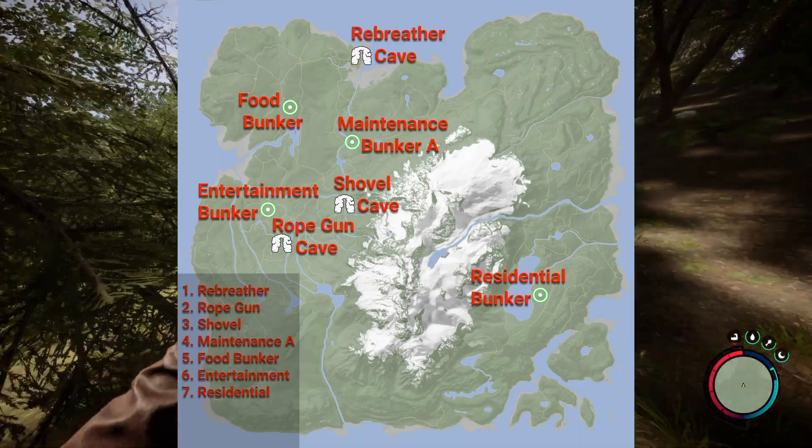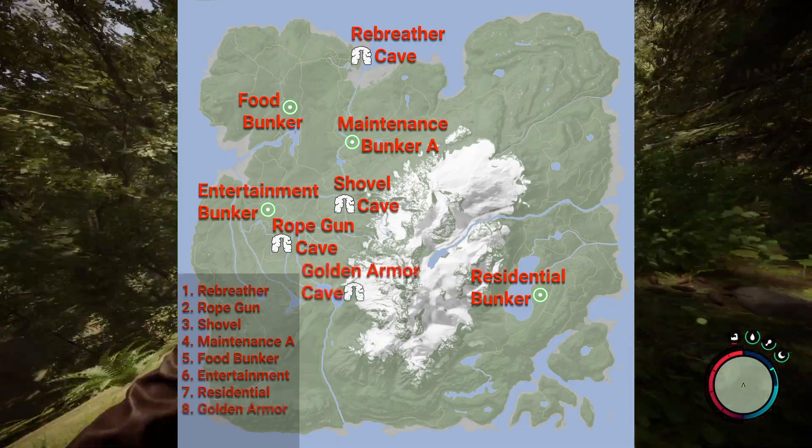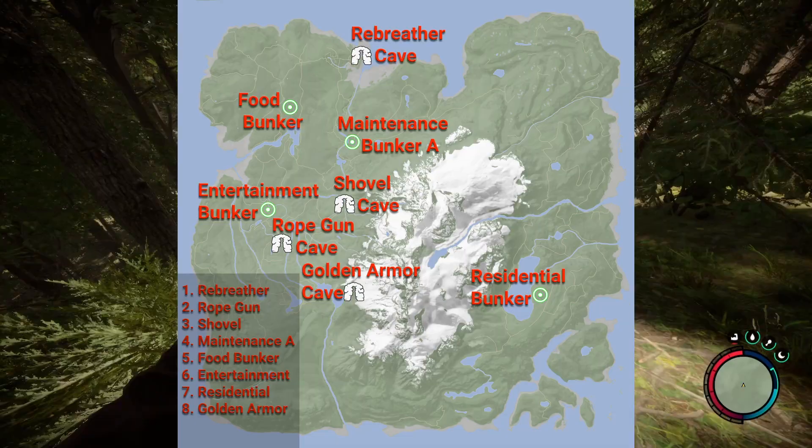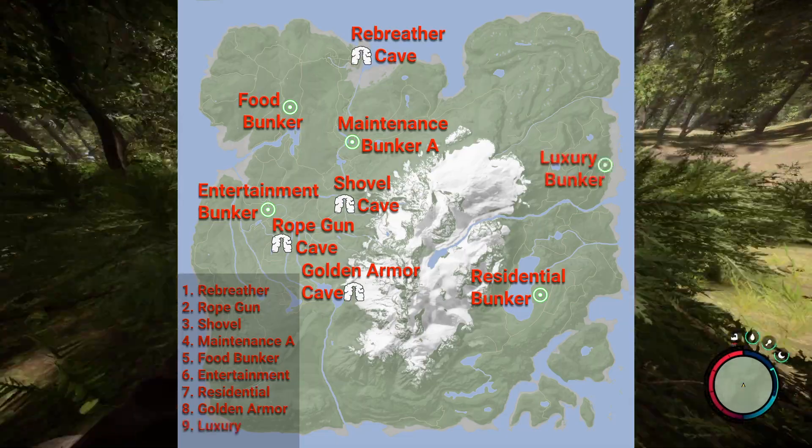Here you will need to open the luxury bunker. Eight, head to a dangerous cave in the southwest by a lake. Make sure you come out of it alive and with the golden armor. The ninth and final step is going to the luxury bunker and finishing the game.